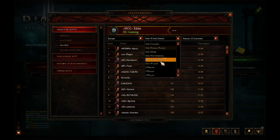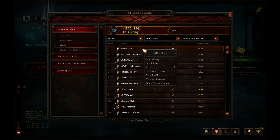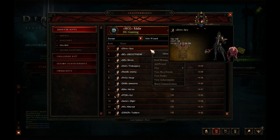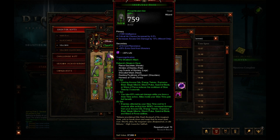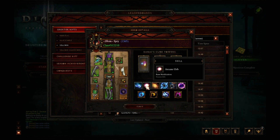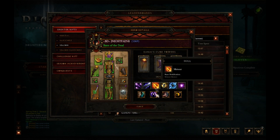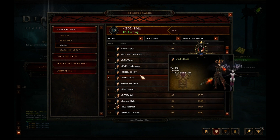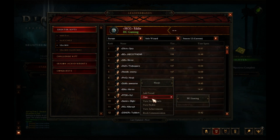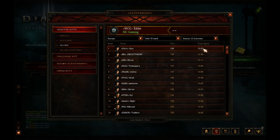For Wizards, Spry is up there again — I remember them from last season. They're using a DMO wizard, which is the frozen orb build. There are also a lot of people using the meteor build, which is Firebird. So DMO and Firebird are both up there — DMO is currently top. Spry has 108 and 1357 with 1300 paragon. We'll find out if DMO is truly the best build at the end of the season.